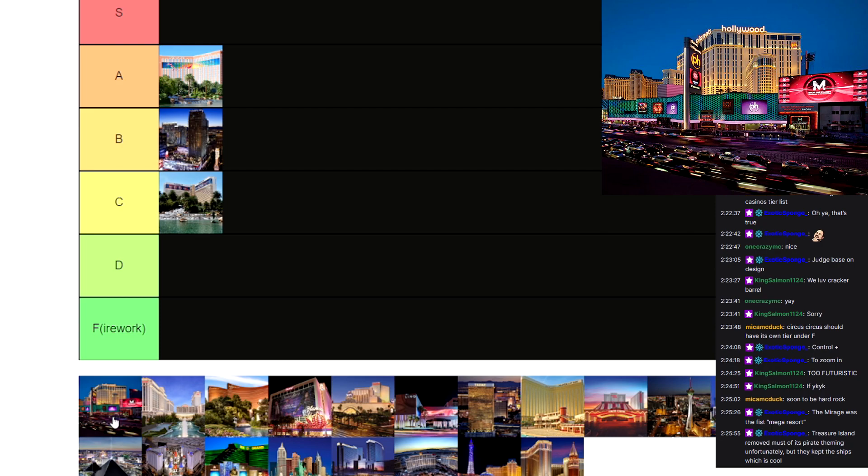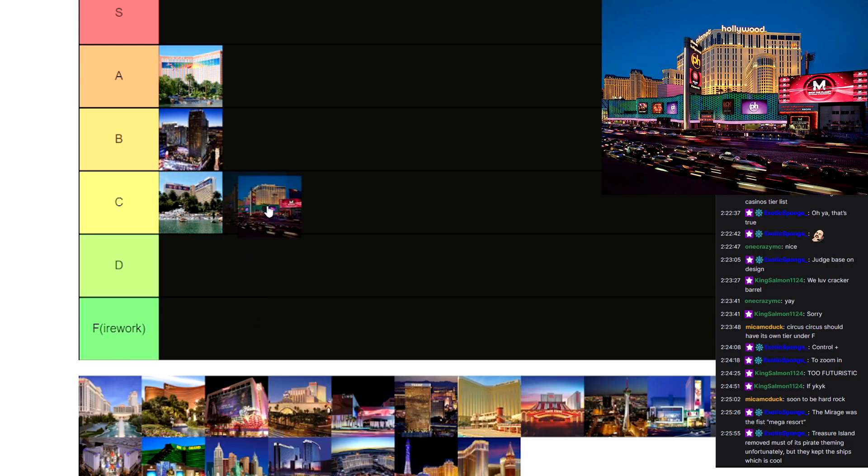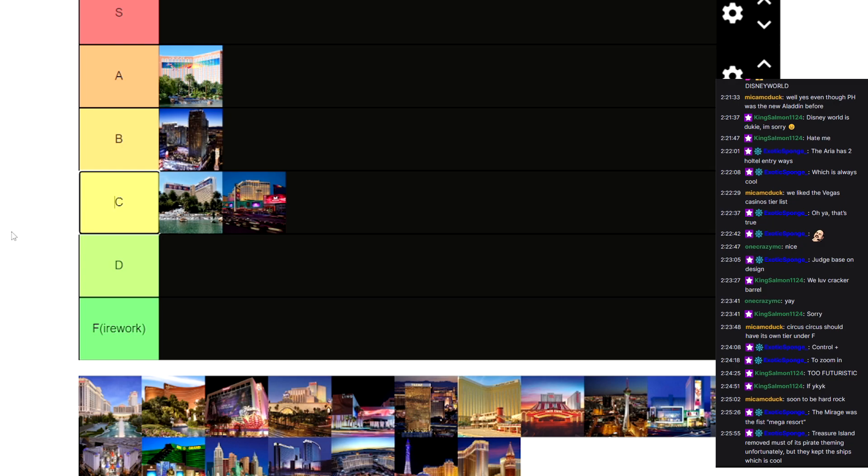Planet Hollywood is up next. The issue that I have with Planet Hollywood is that it doesn't have — I guess it has a theme of being Hollywood-themed, but the building itself doesn't look special in any way. It's not really memorable. It's just a building with a few little bits and bobs on it, and it's got a bunch of screens all over it. I'm going to give Planet Hollywood a C tier based on the design, although I do like that big corner screen with all the ads on it.